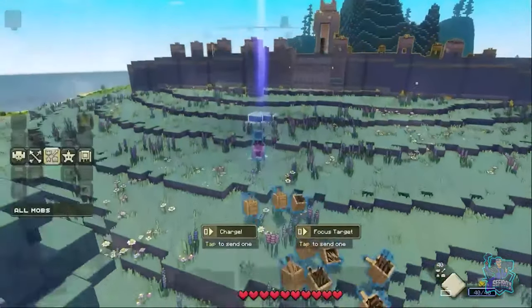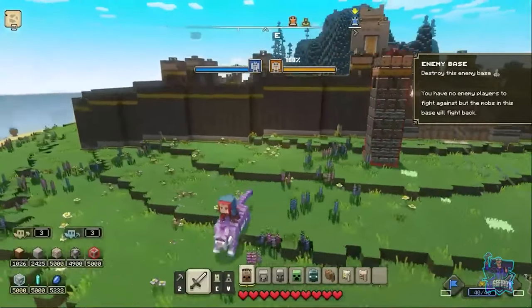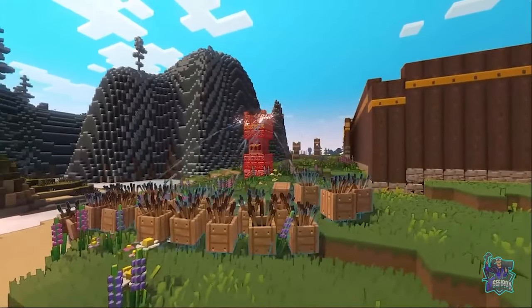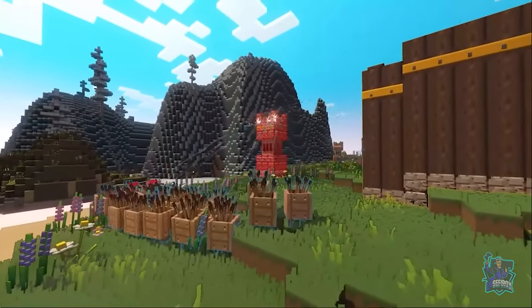A while back, we had somebody on our dev team use a strategy where they built a bunch of what are called plank golems, which are archers. They're very weak, but they do a high amount of damage. He had 40 of them and just ran through our base, ran around our tower, and took out our entire tower with such a simple strategy. And that's why we still love playing it every day, because every game is different and you never know what's going to happen.